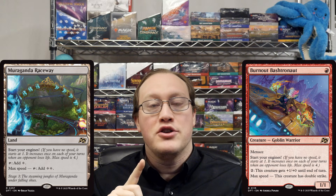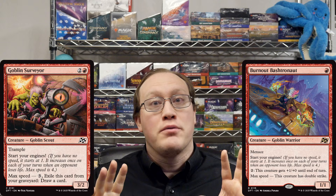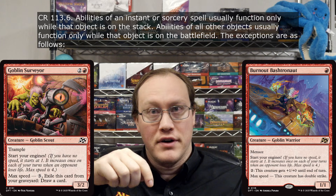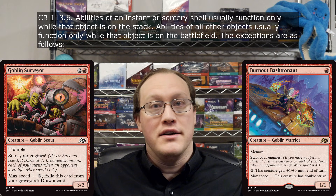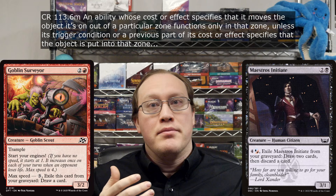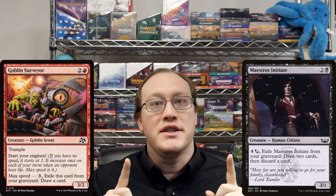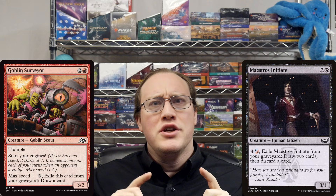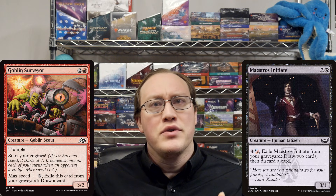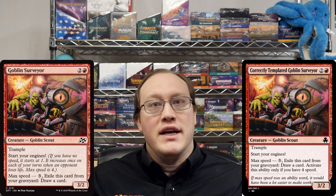Those of you with rather advanced rules knowledge might have raised an eyebrow at that, especially if you're familiar with cards like this Goblin Surveyor. There actually is a technical problem that keeps this card from working as intended. The issue is that abilities of permanent cards only function while the object that has them is on the battlefield. There are some exceptions to this for abilities that are clearly intended to function in the graveyard. An ability whose cost specifies that it moves the object it's on out of a particular zone functions only in that zone, so Maestro's Initiate's ability functions in the graveyard just fine. Unfortunately, there's no exception for static abilities that grant other abilities to the object that they're on. If Goblin Surveyor had '3, exile this, draw a card — activate this ability only if you have max speed,' well that would work just fine. But Goblin Surveyor's max speed ability does not work like that.